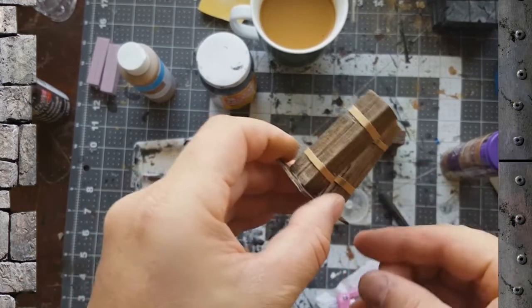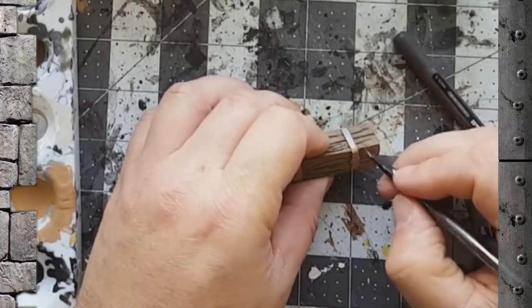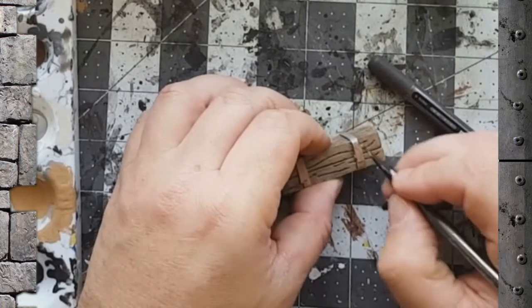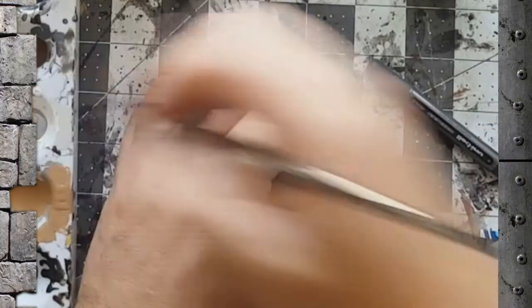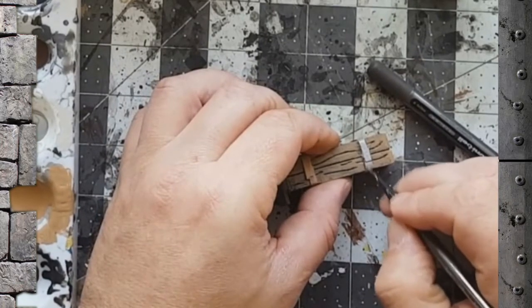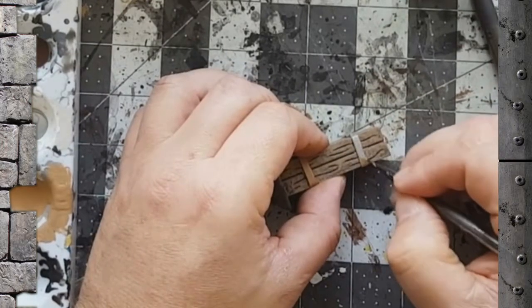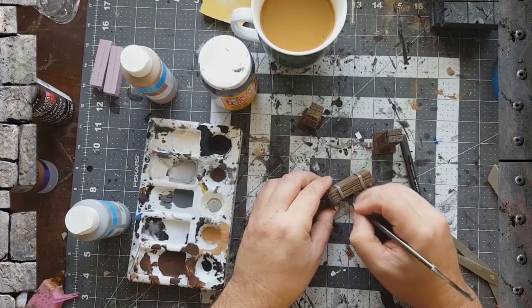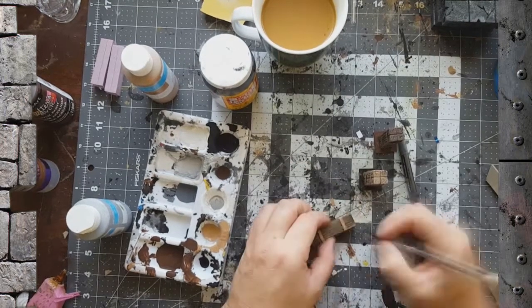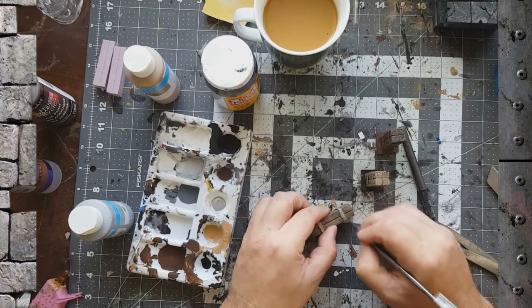Once you get that done, you just need to paint those up silver — we're just using a basic craft paint for that. Painting those bands up because they're metal. If you wanted them gold, you could use gold color; I just want basic silver. You could paint rust on here, paint weathering coming off the banding down to the wood. You could embed shackles into them, or sconces for torches. There are lots of cool ideas for these pillars.